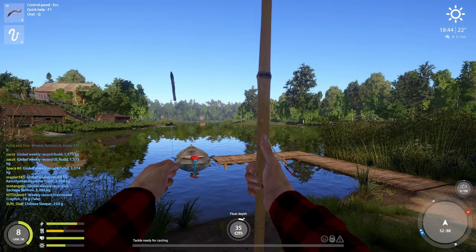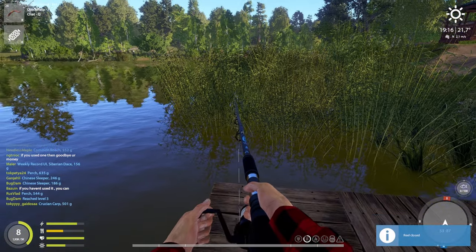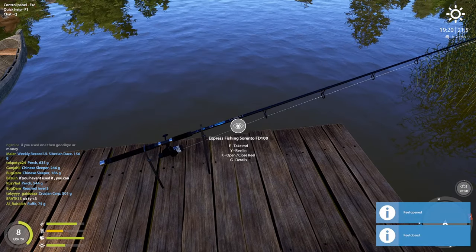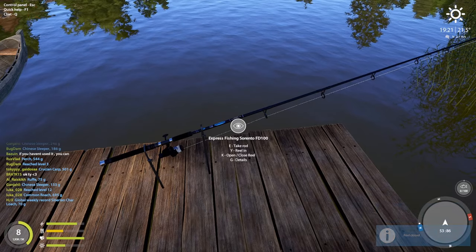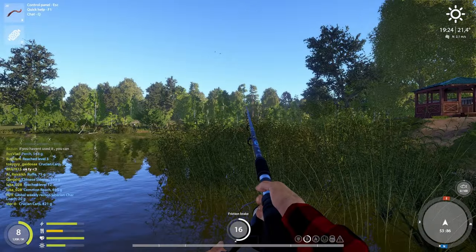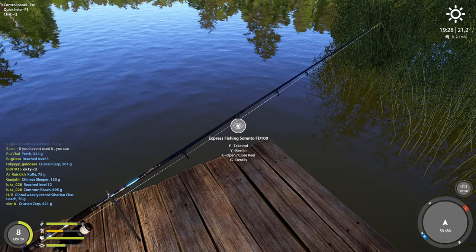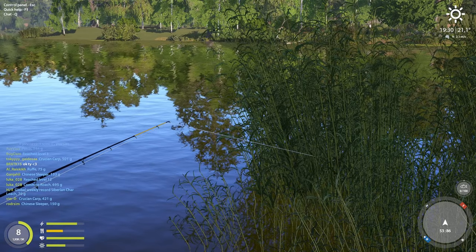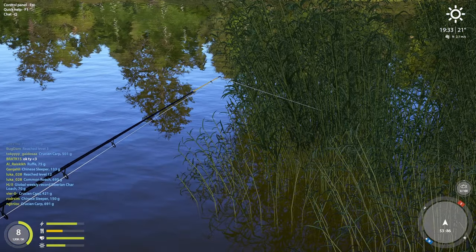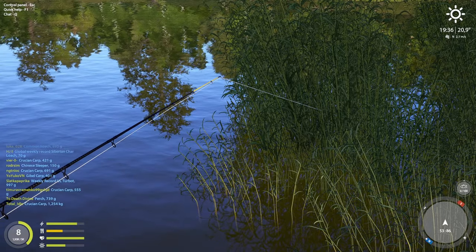Now here's how you do it: find a spot and cast it in — you can cast it into the middle if you want. You can place the rod on the floor or hold it in your hand. Close the reel by right-clicking, then reel in until the line is taut — in tension, stiff. Once it's tight like that, you just wait. You can put a bell on top of the rod and go do whatever you want until you hear the bell.